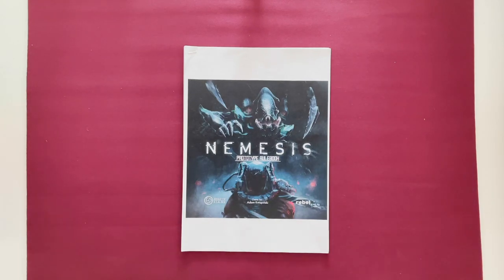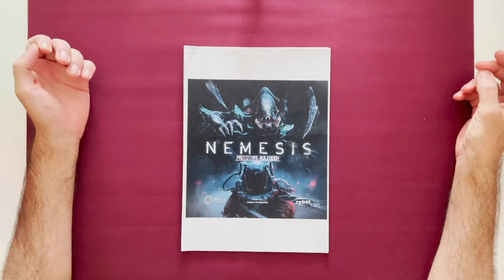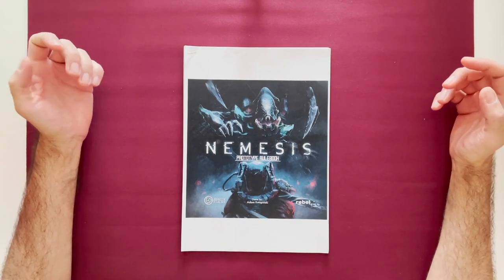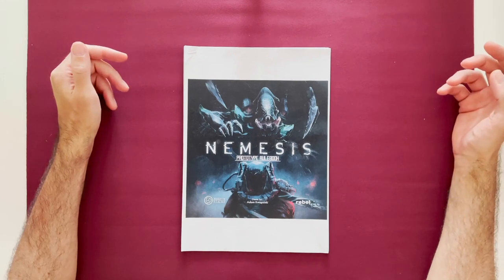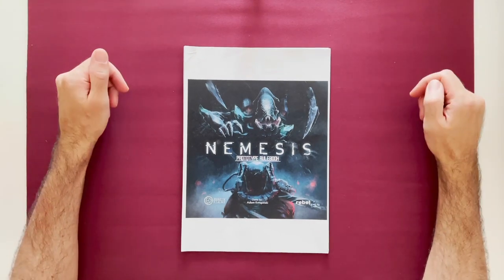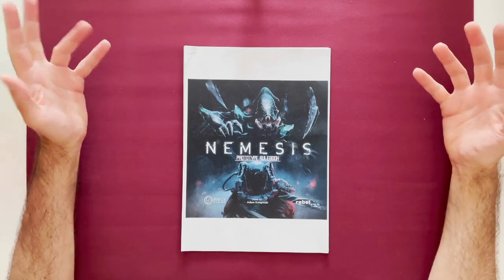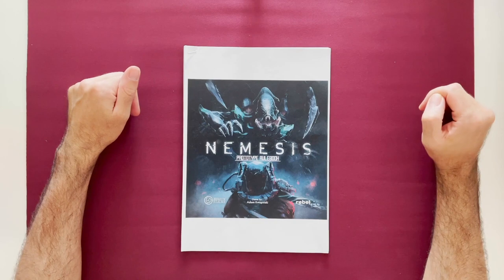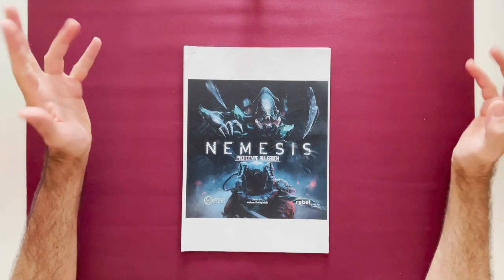Welcome to a different kind of video. This video is about the Nemesis print and play. Nemesis is a space horror board game where you're on a spaceship and there are alien intruders on the loose trying to kill you. You have to fix the engines, change the course to get back to Earth, try to escape in a life raft, and probably blow up the ship.